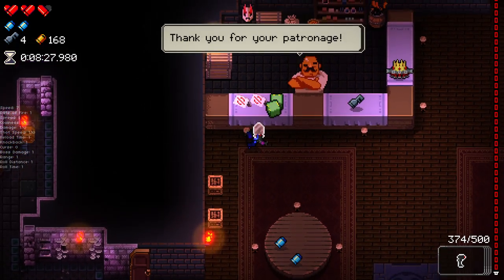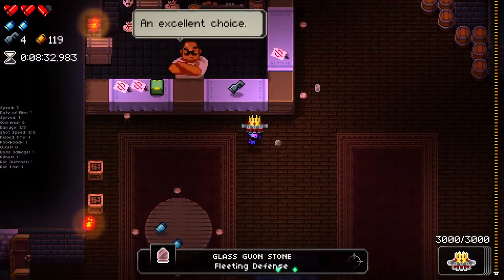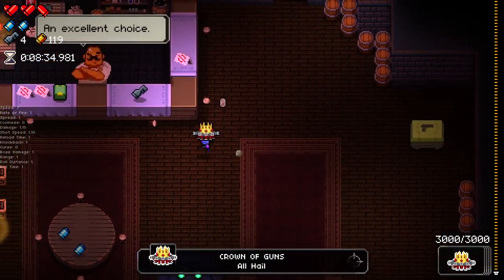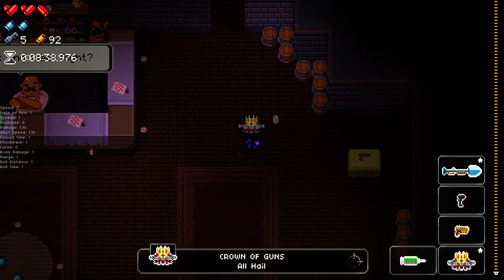Bunny replied: if an enemy has a debuff on it, it will spawn a pool of the debuff when the enemy dies. So poison enemies spawn a poison pool under them, and the synergy increases that radius. Got a sack of pickups. Crown of guns — I'll take it. I think the crown of guns is an interesting one for synergies — it can be quite good.